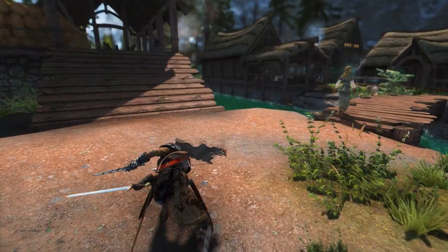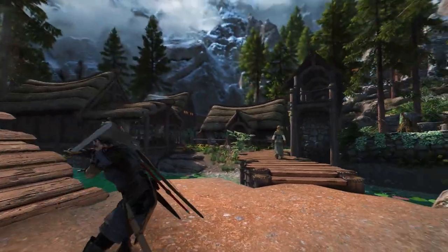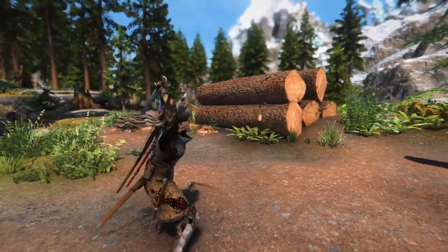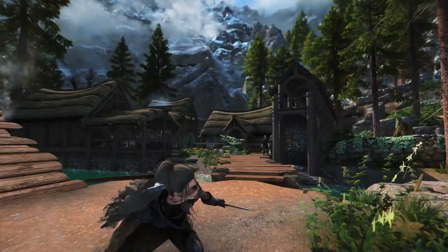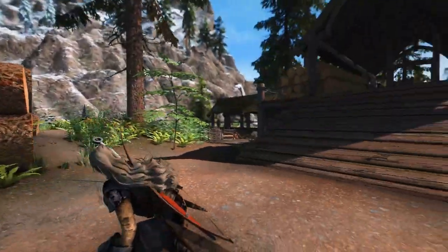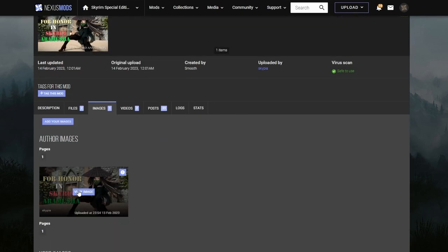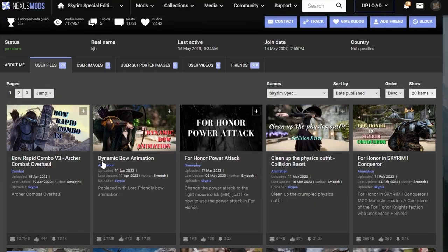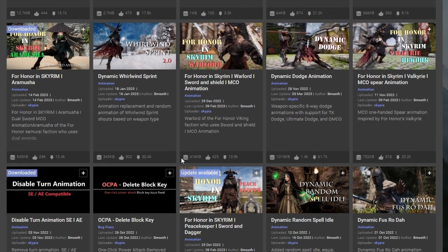This mod author makes some of the coolest animations I've ever seen. For Honor and Skyrim overhauls the various attack animations your character uses. There's a ton of different fighting styles you can check out. Right here I'm using the Peacekeeper version of the mod, which utilizes a sword and dagger. Other styles the author has created are Aramusha, this ninja one. There's tons of bow options and two-handed variants. You should check out his mod page and see which interests you best.